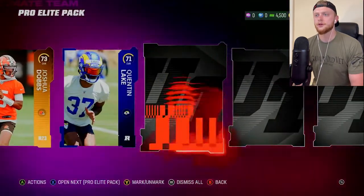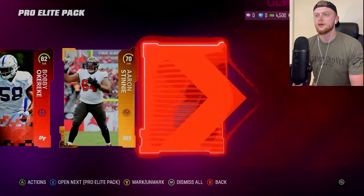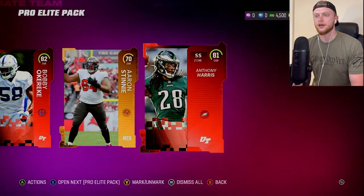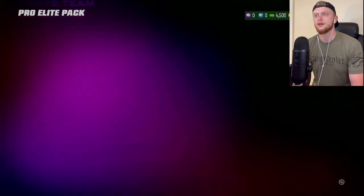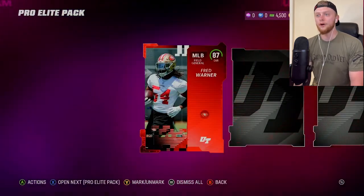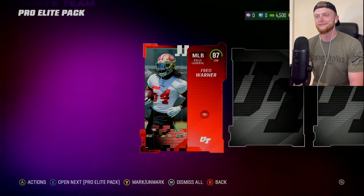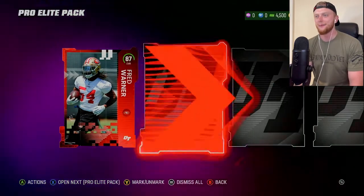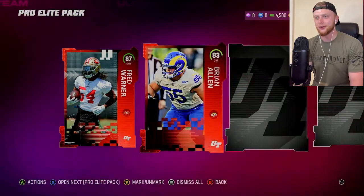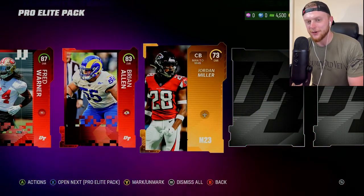A couple of golds, another rookie card, 82. 81 Anthony Harris. Starting off with an elite here — we're going to get Fred Warner at 87 overall. What a pull, let's go! That's like four or five packs in. That's awesome. And an 83 Brian Allen. These packs are looking a little juiced, guys. I might have to tell you to buy them.